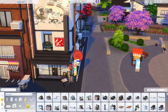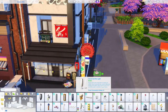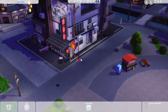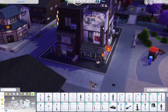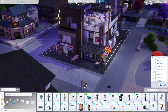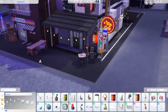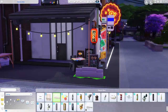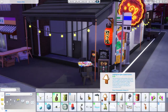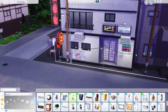For this speed build I just wanted to show you the exterior and the apartment. If you download the lot, the cafe will be furnished. You'd have to change the lot type for it to work because I have it set as residential. You could set it as a retail lot or a cafe lot, create a sim you want to own it, and have that sim live on the lot.